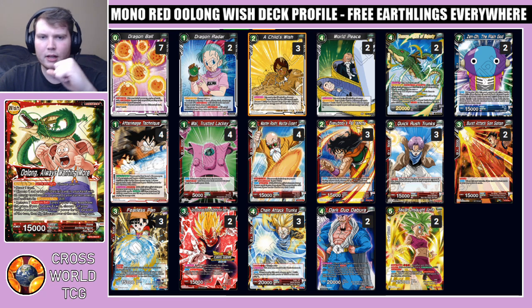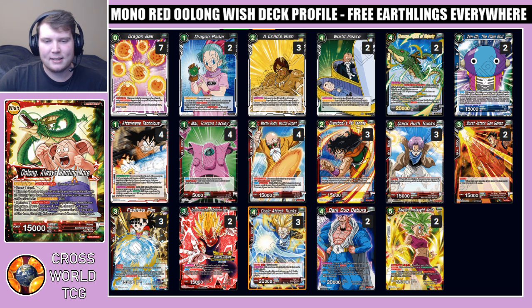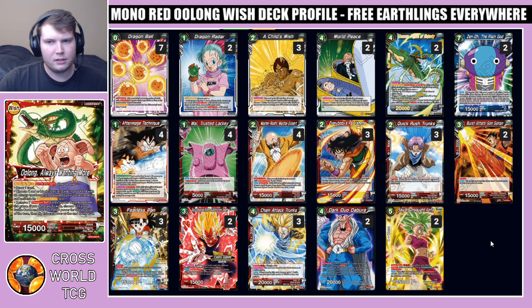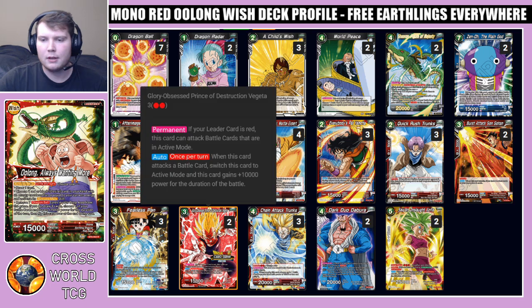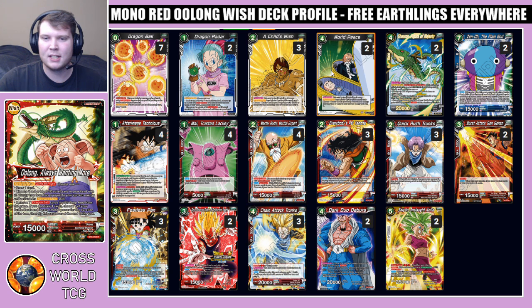We have three Child's Wish — this card is the bread and butter of the deck. It's almost like we're playing somewhere like eight copies of Chain Attack Trunks because World Peace can bring back Chain Attack also. Child's Wish lets you choose one battle card in your drop with 15000 or less power and energy cost of three or less and play it. There are tons of really solid targets: Everybody's Pal Yamcha, Quick Rush Trunks, Burst Attacks on Gohan, Fearless Pan — which gives your whole board double strike — and this Vegeta if you need to clear cards.